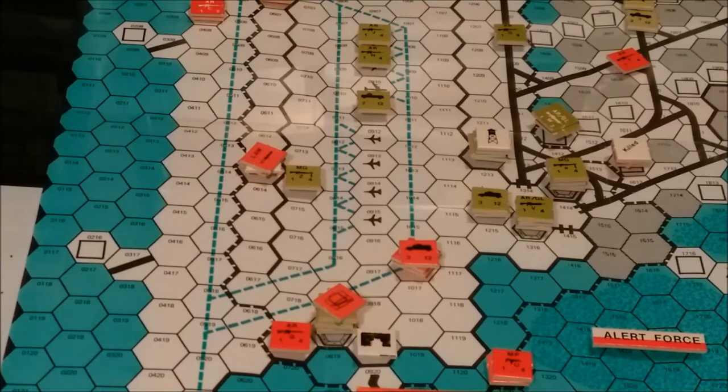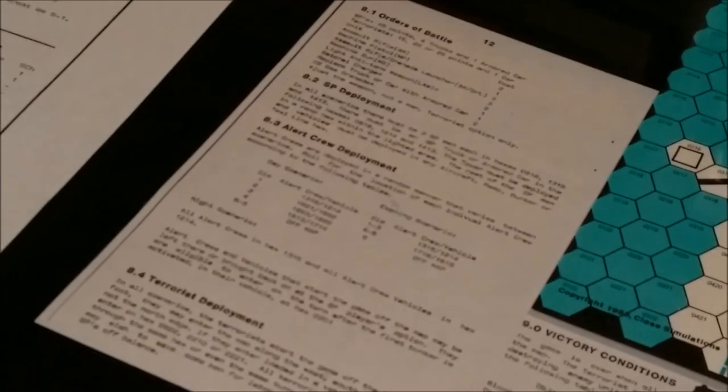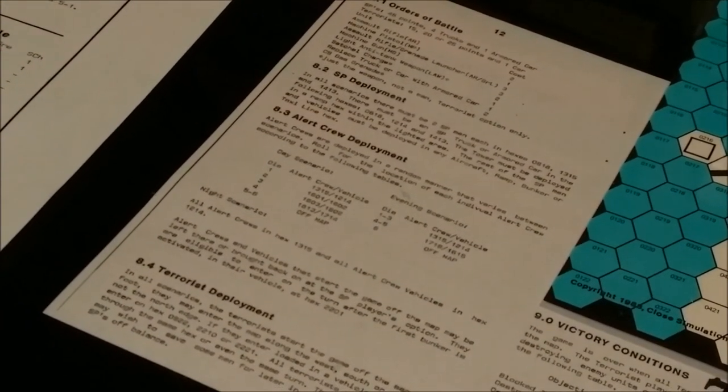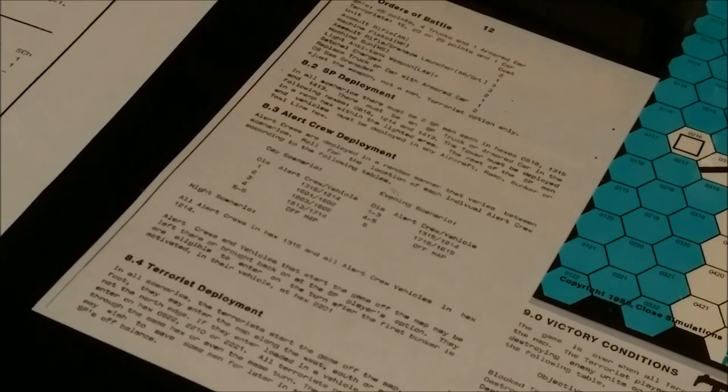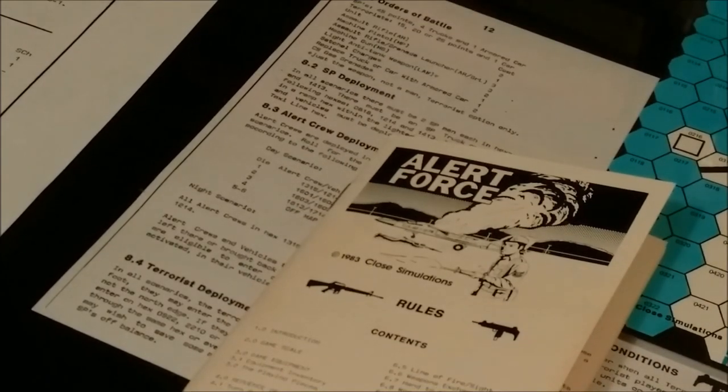At nighttime, to activate a security police unit beyond the automatic conditions, you need to roll a one or two. When you set up play, you get so many points to buy your forces. There are certain restrictions on how you deploy them, and there is a nuclear theft option, but I'm not messing with it. Then we have victory conditions and the game credits, and the rulebook describes the terrain effects chart — all that in a handy dandy little 16-page booklet.